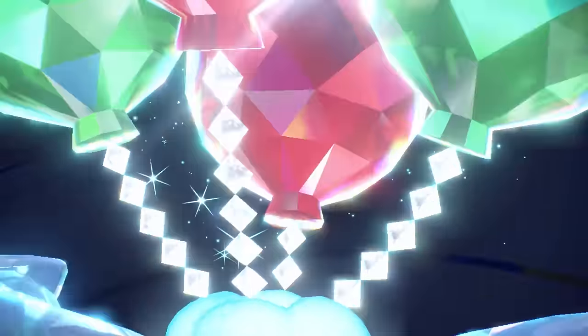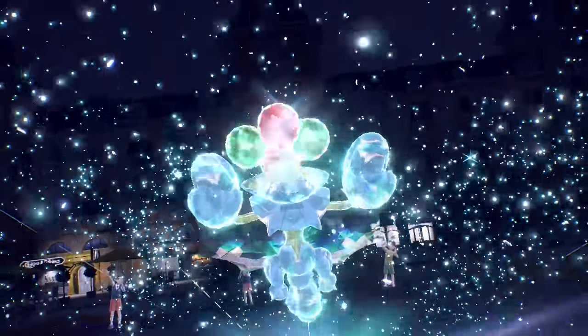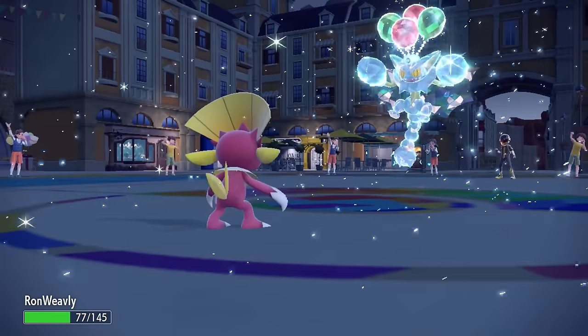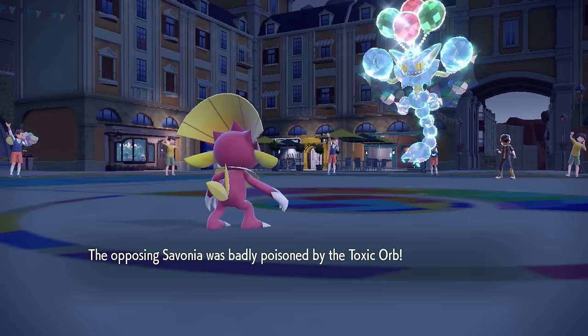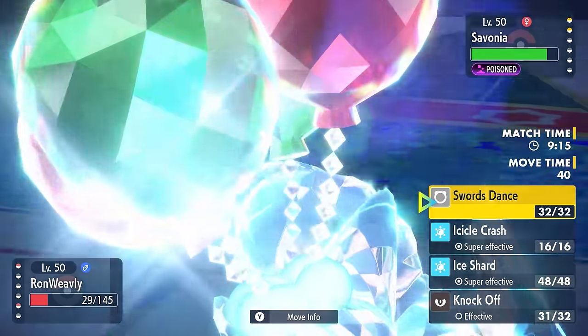It turns out they're going to go for Terra Flying, probably just to boost their Flying STAB. It turns out it is the Dual Wingbeat — with the Flying Terra and two hits, it's not quite enough to knock out the Weavile. Their final two Pokemon are going to be Gliscor and King Gambit, and keep in mind King Gambit is asleep for at least one guaranteed turn.